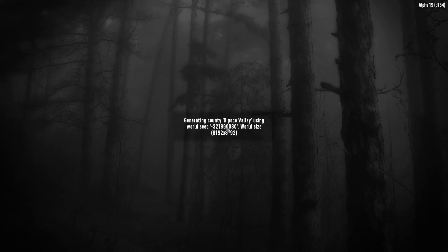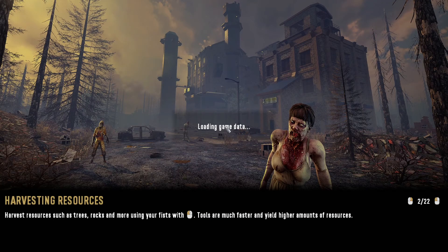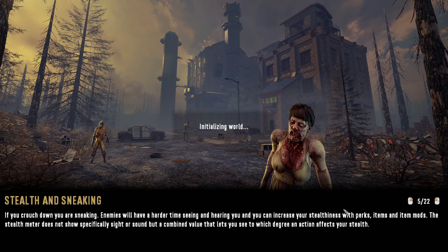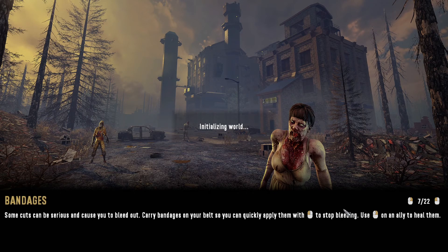We're going to jump into this gameplay here. Really excited for Alpha 19. There's been a bunch of changes, mainly cosmetic is the one that you're going to notice right away. But as we jump further into the game, you're going to see a whole bunch of other changes. We've got loading screens — there's a few different loading screens. The zombies are in HD, which is really cool. There's a whole bunch of tooltips that you can click through. If you left and right click, you can kind of go back and forth through the different tips — all kinds of cool stuff about sneaking, armor, some of the different things within the game. I will take the time to read some of them because there's probably a bunch of stuff about the game that I don't know.